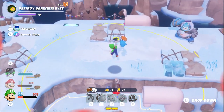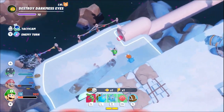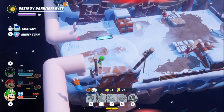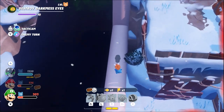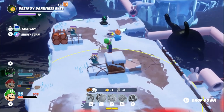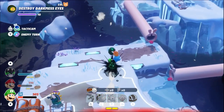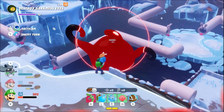And then last, Luigi is going to use his first team jump off of Mario to catch up with Edge, and then using his second team jump with his bonus landing distance, he's going to just barely reach the third egg, completing this map in one turn.